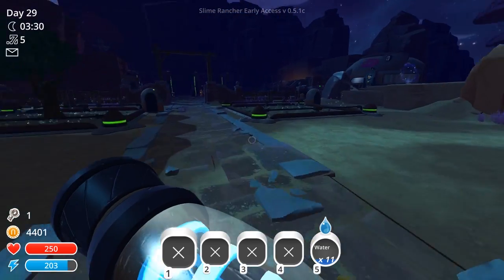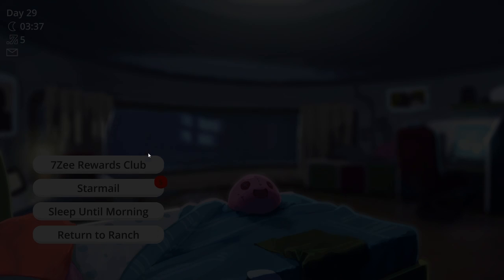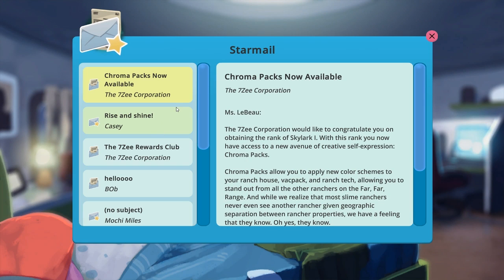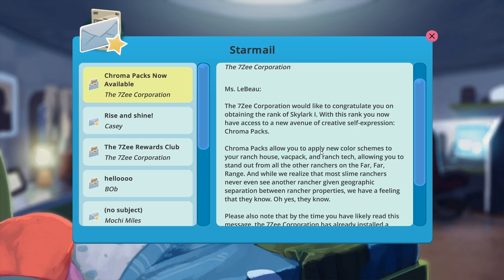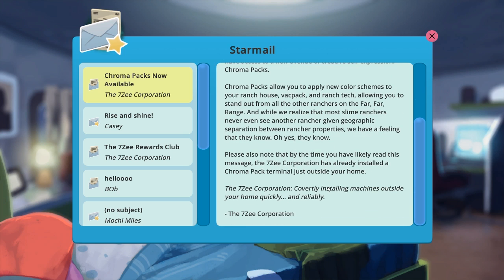So what were we in the midst of? We were in the midst of making money, probably. Let's check the mail. Chroma packs now available — the 7Z Corporation would like to congratulate you on obtaining the rank of Skylark 1. With this rank, you now have access to a new avenue of creative self-expression: chroma packs. Chroma packs allow you to apply new color schemes to your ranch house, backpack, and ranch tech, allowing you to stand out from all the other ranchers on the far, far range. 7Z Corporation: covertly installing machines outside your home quickly and reliably.